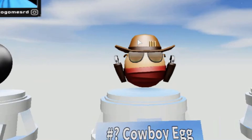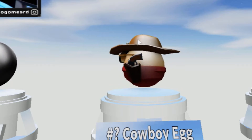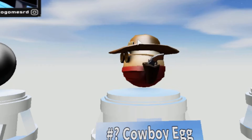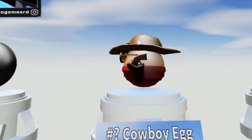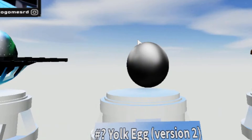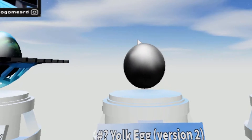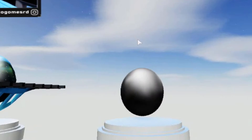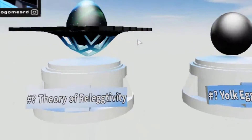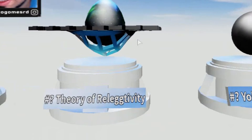The Cowboy Egg — nothing special. It's an egg with some guns, cool sunglasses, a cowboy hat, and some bullets. The Joe Egg Version 2 — they're still deciding what the version will be. Is this an egg? The Theory of Relativity Egg.